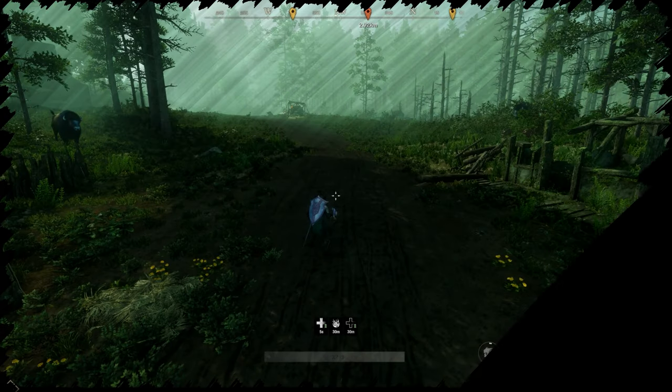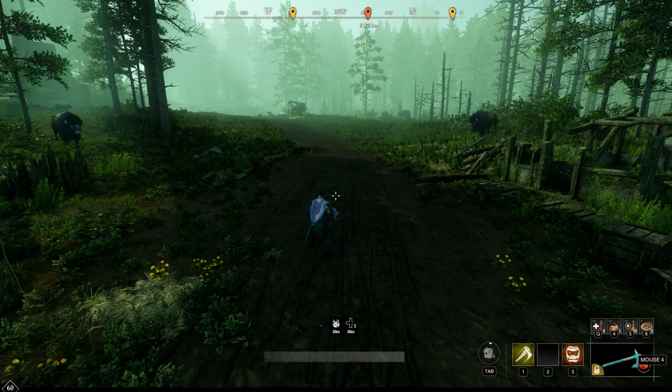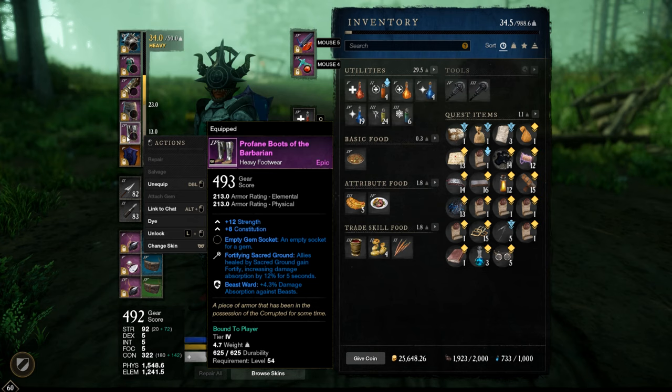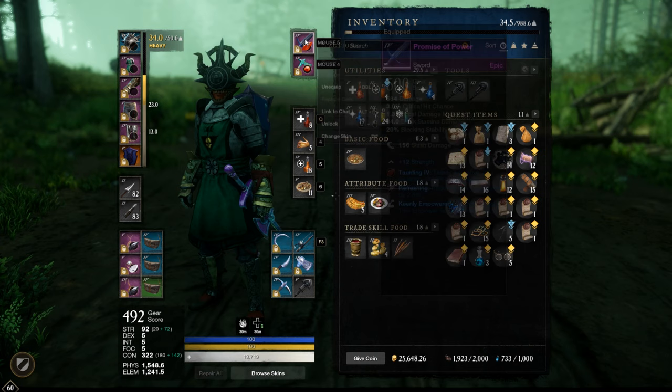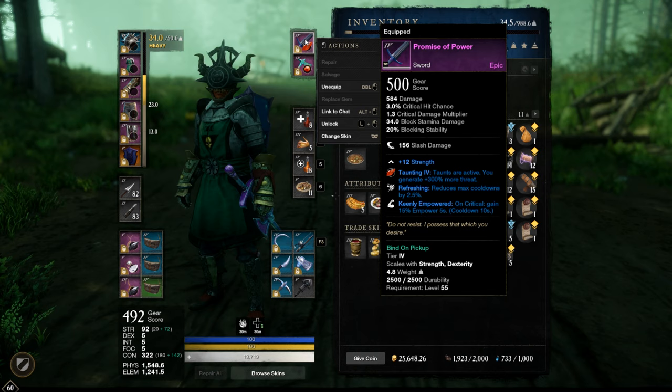What is up YouTube, Luka here with a PvE tank build, let's get straight to the build. I'm on four pieces heavy armor and one piece medium armor, just because I don't have heavy legs. 21 constitution is pretty nice. Front bar, the tank sword from Destiny, the level 55 dungeon, then a legendary shield.